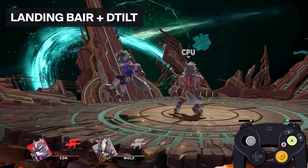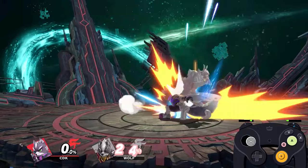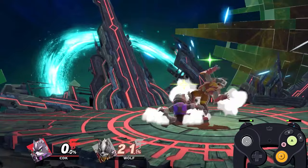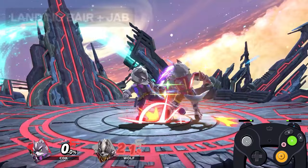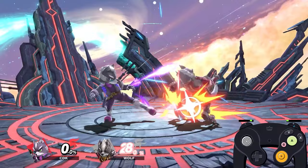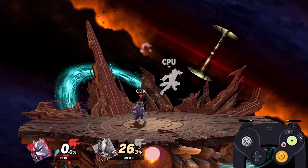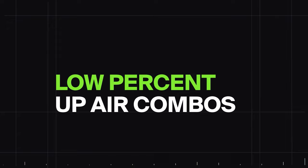Now we're going to talk about back air. Starting off: landing back air into dash attack is a very quick, easy bread and butter. For tilt stick lovers, we have landing back air into turnaround down tilt. Next, back air into dash attack into f-tilt is a strong option that can get your opponent off stage with good positioning. Landing back air into jab does good damage but doesn't put them in a great position — only do it if they're near the edge. Landing back air into dash grab is also strong for positioning and moderate damage.